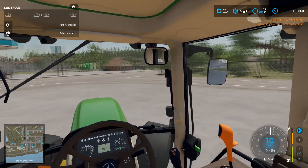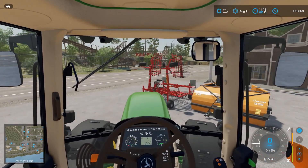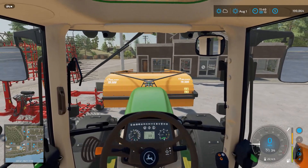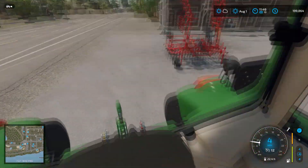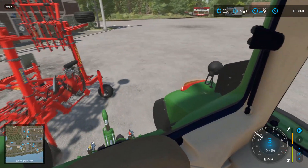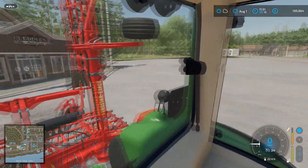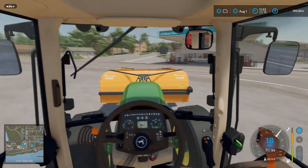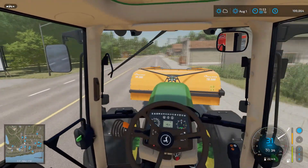I need to pick that up on the front, which I should be able to do. I'll get rid of this thing here. There we go — pick that up on the front. Yes, lovely. And then swinging around this way, it should hopefully drive onto the weeder. Yeah, that's not quite what I'd want, but there we go. We've got the weeder on the back. Now all we've got to do is get it back to the farm in one piece.